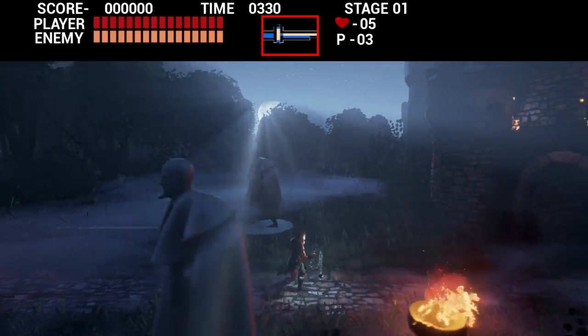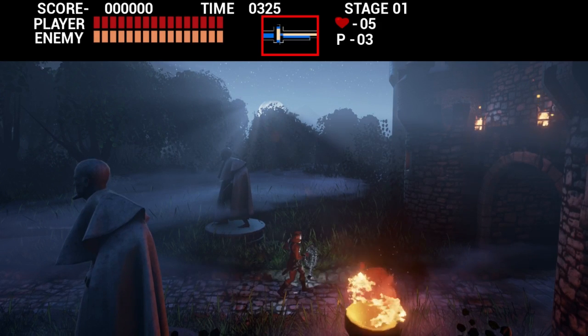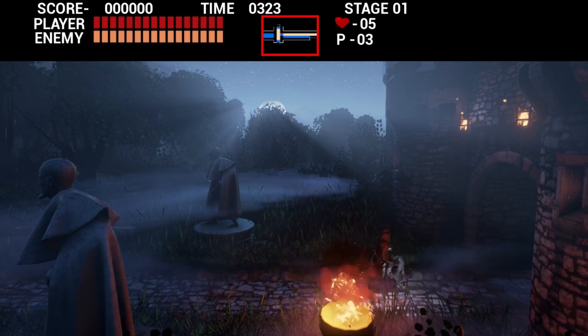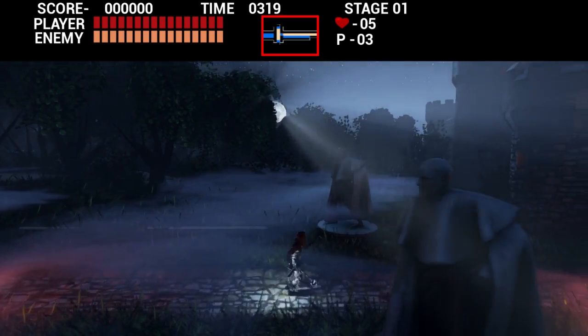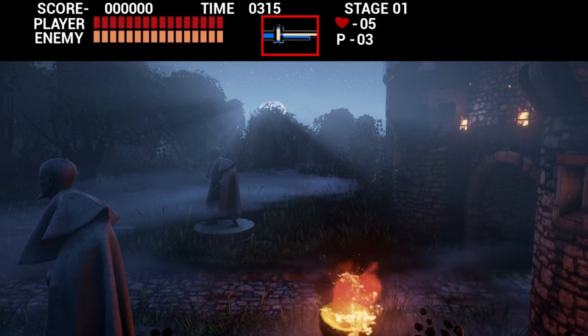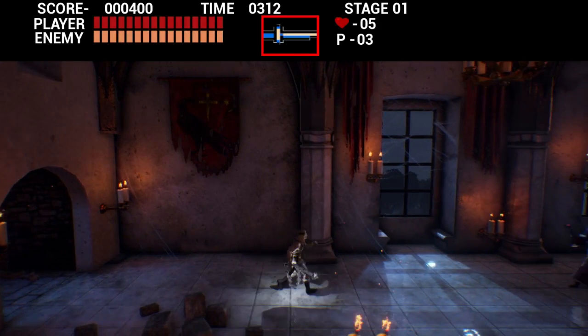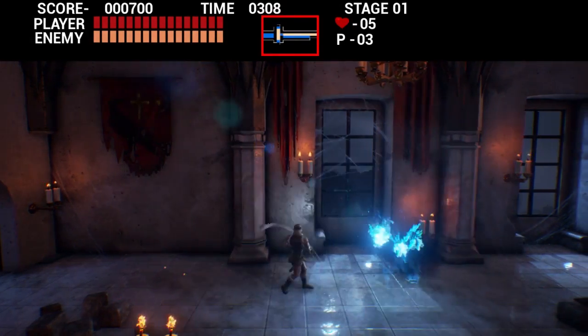Something about Simon's model is bugging me. He doesn't have that Belmont strut. Well, he still has it, but it looks more awkward in 3D. I'm pretty sure one of the 3D Castlevania games has done it properly. This game doesn't do it properly — right now it looks like he has a stick up his ass.